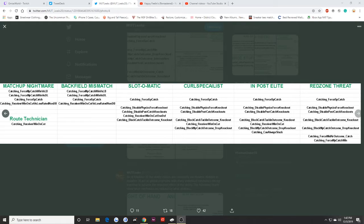Moving on to route technician and slot-o-matic — I use both of these on my Andre Reed. The reason is just to get absolute domination on his cut routes. Route technician allows him to do that because he's not just running baby curls; he's doing things that allow his rating to give him the best route running. That's why I use route technician. Using both of them together in the slot allows him to get open against certain coverages.